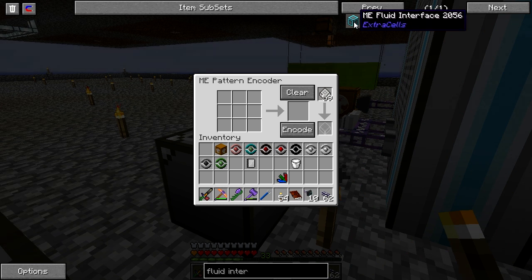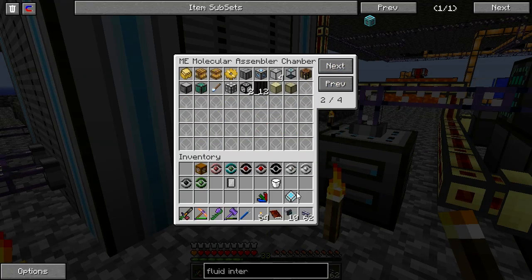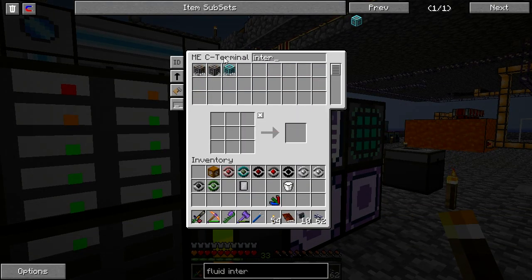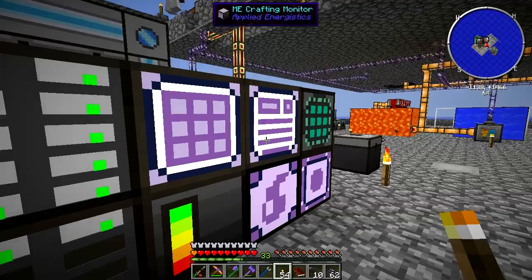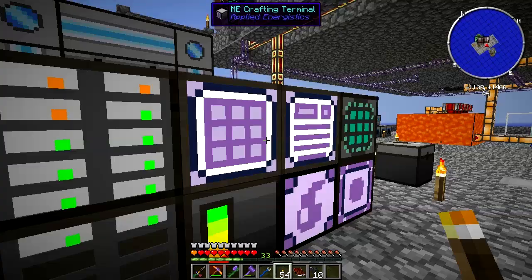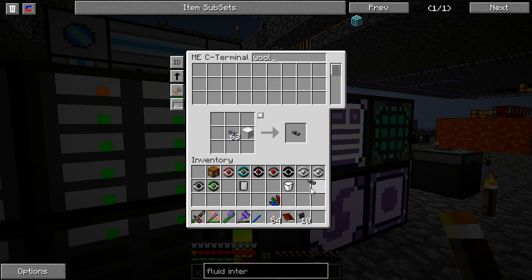I don't want to break this. I'm going to have to get a regular tank. I'm breaking all the things. I've got a tank with a little bit of Resonant Ender in it. I'm just going to stick it right there for now.